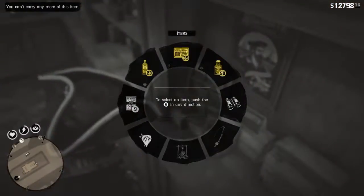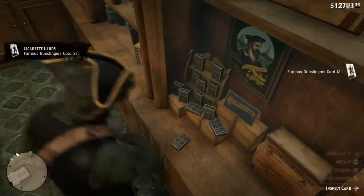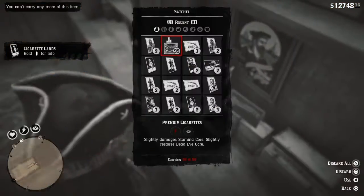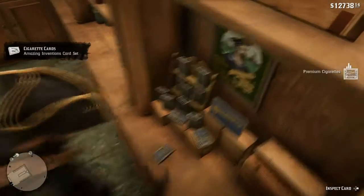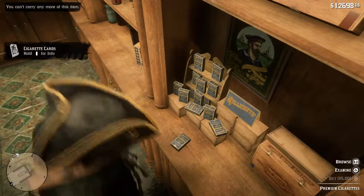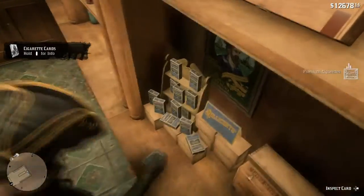If you're wondering how I got that much money, I have another video on how to duplicate gold — which we probably all know how to do, but if you don't, follow and subscribe and I'll link it in the video. I probably also have a new duplication glitch as John to duplicate money. That's why I'm just going all hands on deck — I'm collecting all 144 cards.